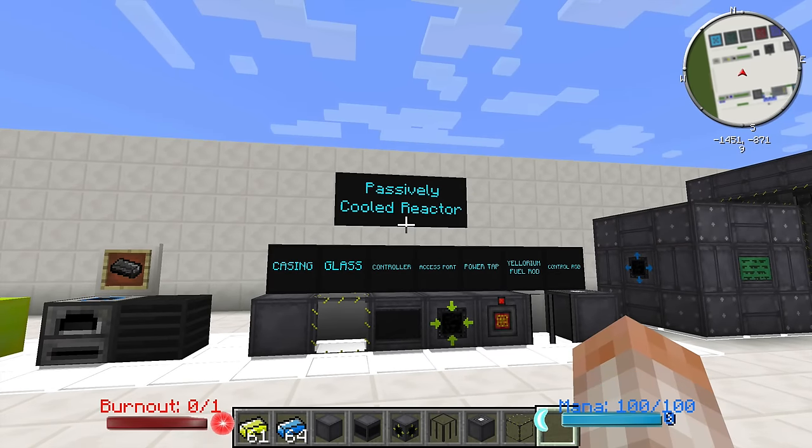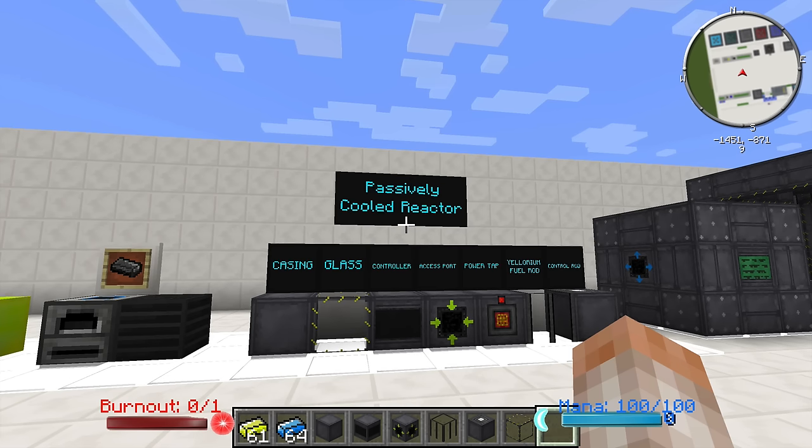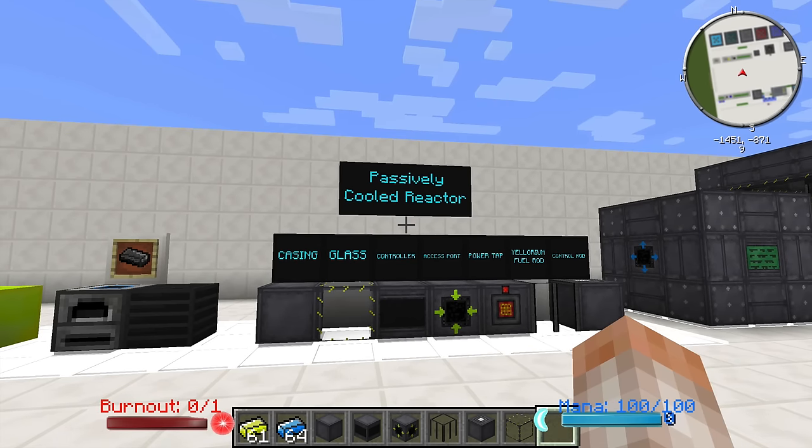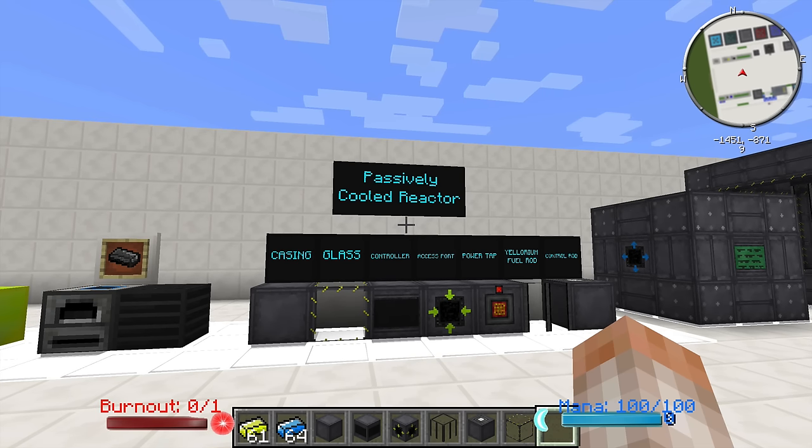Before we go any farther, there is an important distinction between two different types of reactors that this mod adds into your game. The first is a passively cooled reactor. And before you can even make an actively cooled reactor, which is the second of the two, you have to have been running a passively cooled reactor for a little while. I will tell you why when we get to the actively cooled reactor.